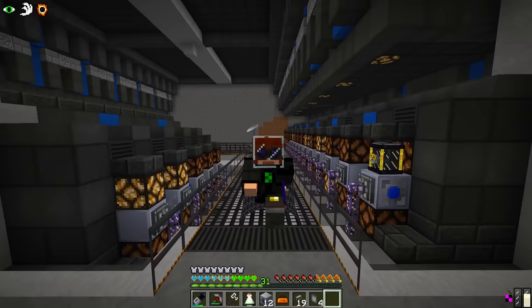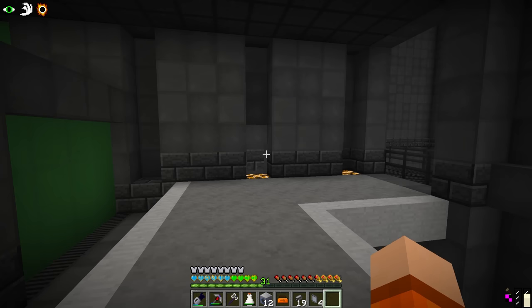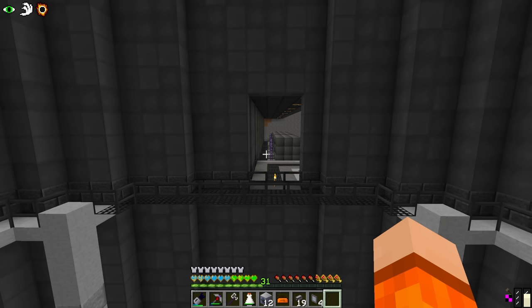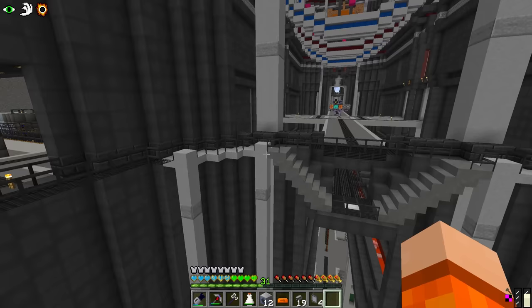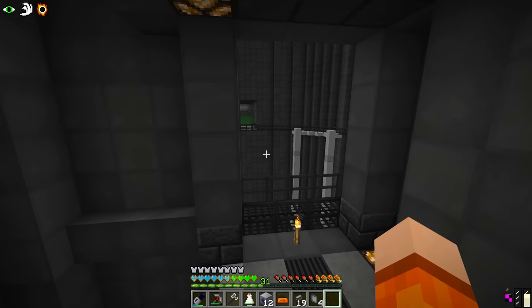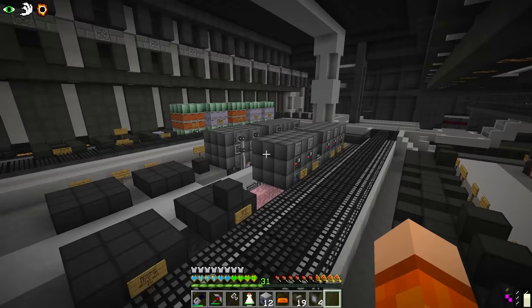I also discovered something about an hour ago that you're going to find extremely tilting — I actually cannot believe it. Some of you might have spotted it before, but how could I have possibly built this off-center? And both rooms are the same. However, I went and double-counted everything after I noticed — these rooms are not actually off. It's just the way it happens to line up with the size of this circle. We'll probably end up just expanding this wall back a few blocks.